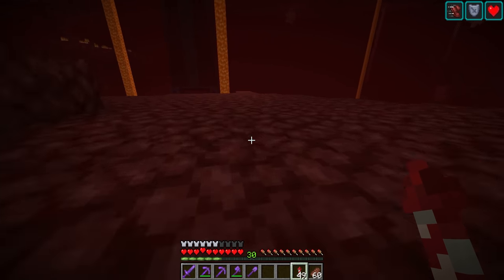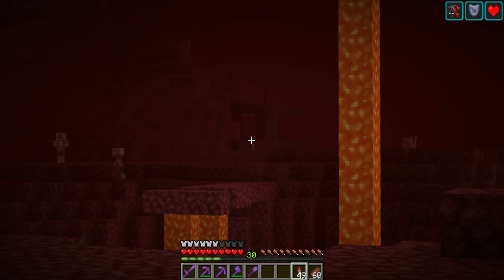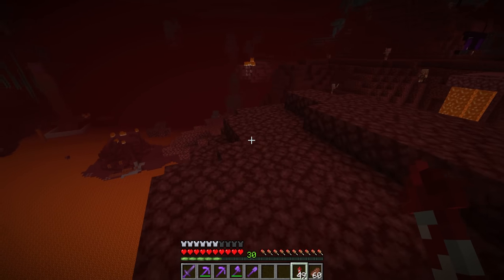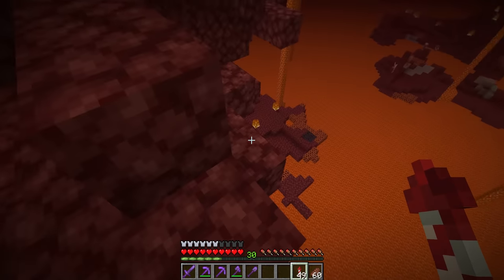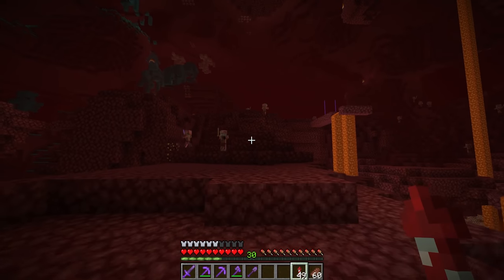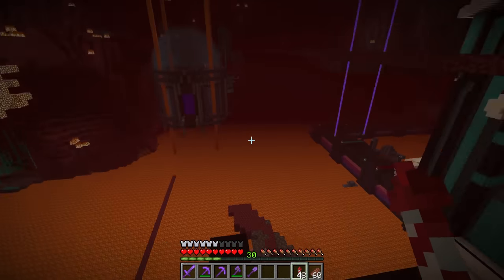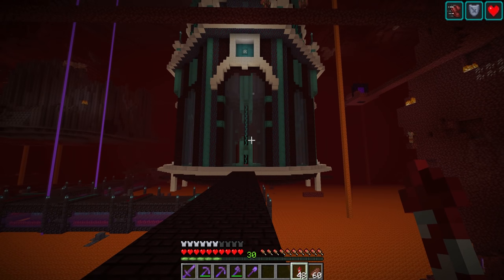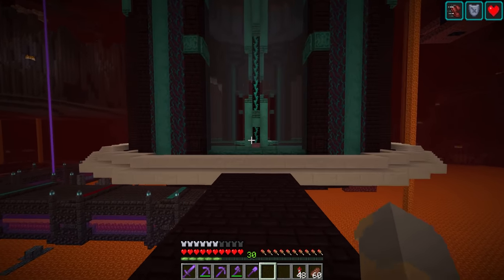If we fly to right here — I'm not sure whose that is down there — but I'm pretty sure that this is Zedaf's portal. So my nether portal needs to go basically right about here-ish, give or take, somewhere in this general area. I want to make sure that A, it looks good, and B, it's accessible without the use of elytra. Because if you die and you show up on the spawn island, you want to be able to make sure you can get back to your base without having to fly through the nether.